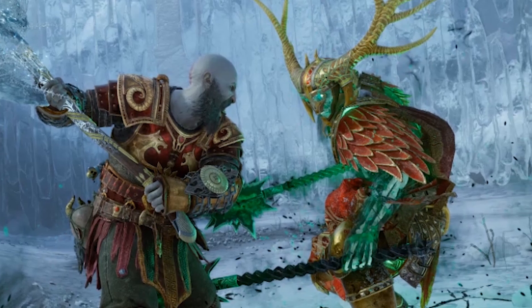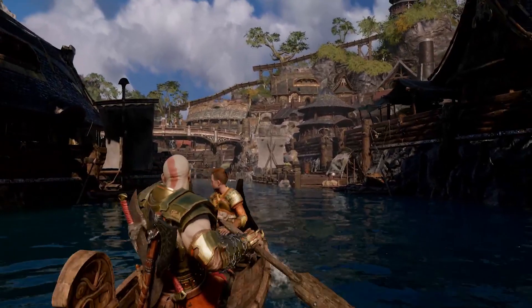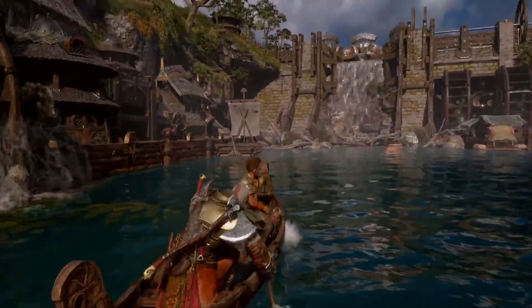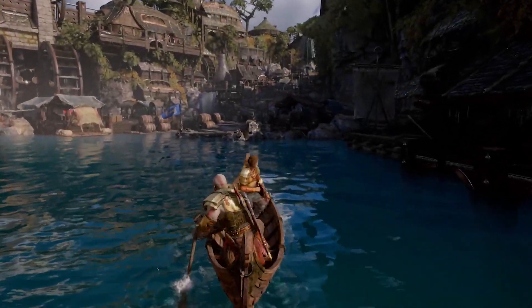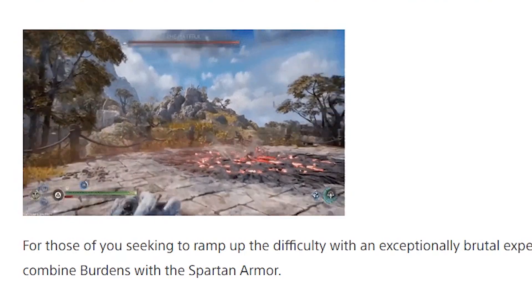Berserkers in New Game Plus will reward you with new enchantments to equip, giving you big boosts for whatever stat you want. Burdens are new as well — these are new sets of enchantments you can buy from the shop that allow you to equip negative perks for a more challenging experience. For example, the Burden of Evasion will automatically give Kratos the Frost status effect when he rolls.